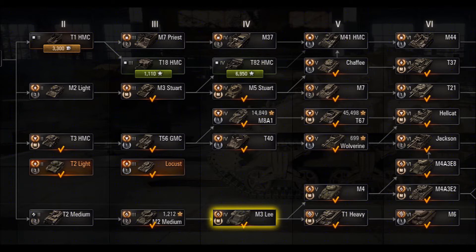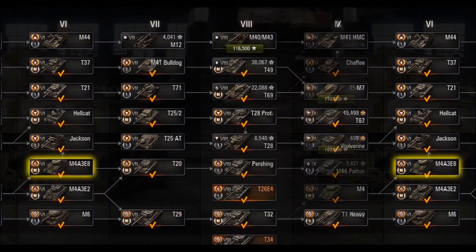You'll see that the line then splits to the M4 or the T1 Heavy. If you watch my T1 Heavy user-friendly review, you know you don't have to play the T1 and the M6 to get to the T29. You can go to the M4, and then up to the M4 A3 E8, the EZ-8, which has a pretty quick-firing gun and decent mobility, but the alpha is really low for tier 6, and you'll find you start to struggle a bit doing damage to tier 8 tanks when you get into those battles.